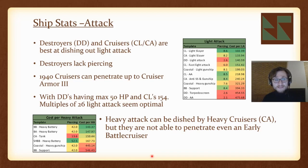Considering heavy attack, you can choose battleships, battle cruisers, heavy cruisers, or super heavy battleships — they all do a pretty similar job at dishing out heavy attack. However, heavy cruisers simply lack the piercing to penetrate even an early battle cruiser, so their damage is significantly mitigated, making them probably the least efficient option.